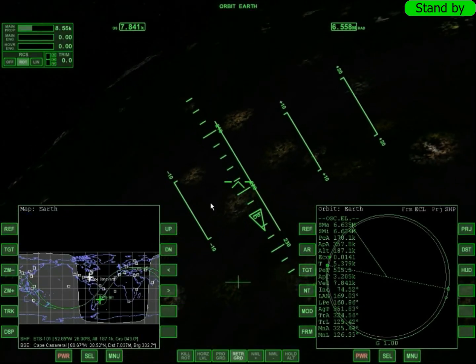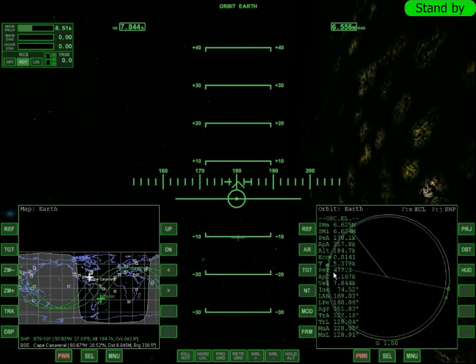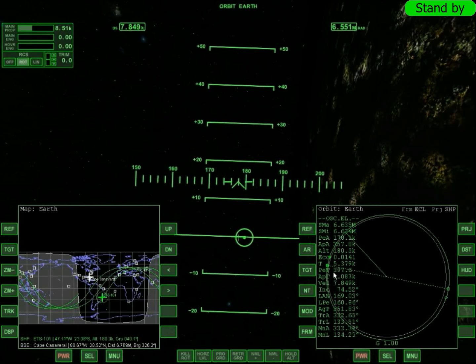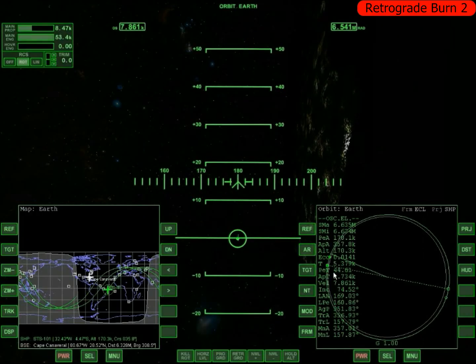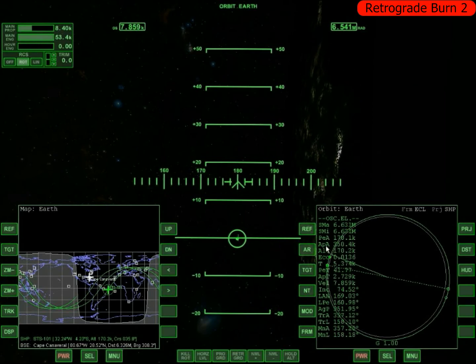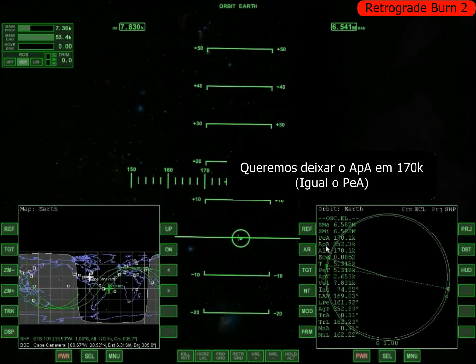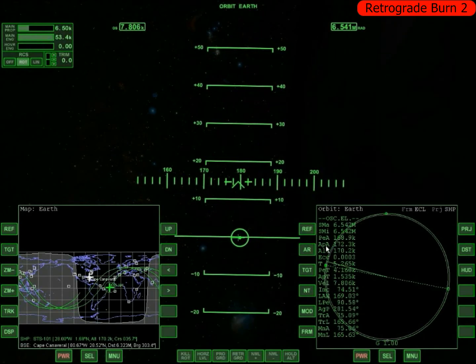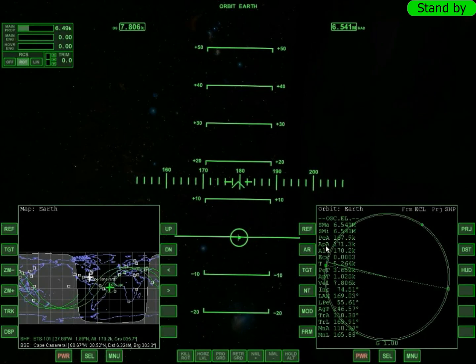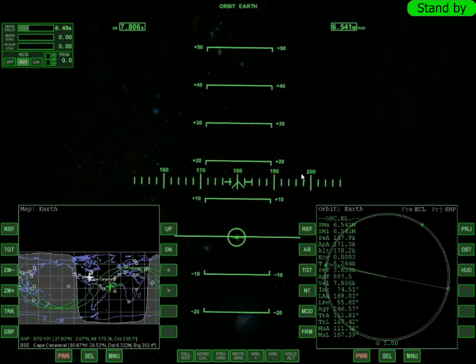Então eu já vou deixando a nave em retrograde. Falta 400 e poucos segundos. É só deixar a cruzinha no vetor de retrograde. Já deu — vamos ligar o motor. Agora a Apogeu tá diminuindo, é só acompanhar até dar o tempo. O PIA tá 170, o APA tem que ficar 170 também — dificilmente eu vou conseguir precisão. Quase lá... Não dá mais que isso, se não o Perigeu cai. Nunca você vai conseguir uma órbita perfeita — Perigeu e Apogeu exatos no mesmo número é muito difícil.